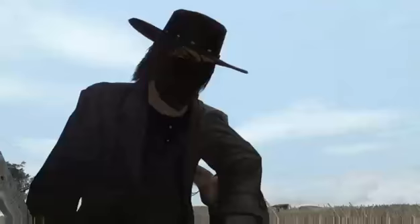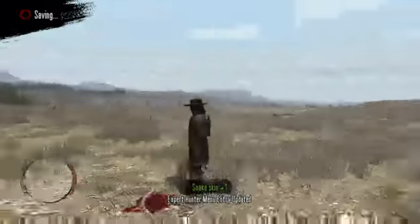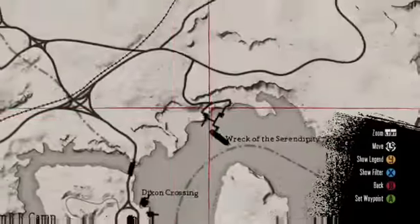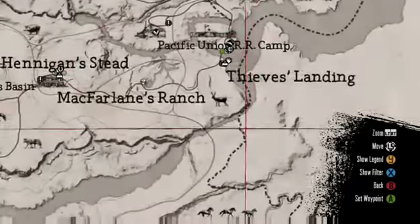Alright, here's the test — see if I unlocked it. Yep, that was it! So since I still have time, I'm going to show you guys Beecher's Hope — there are a lot of snakes. The Wreck of the Serendipity has a ton, but you need to be careful because there are cougars and wolves down there and they will maul the shit out of you.